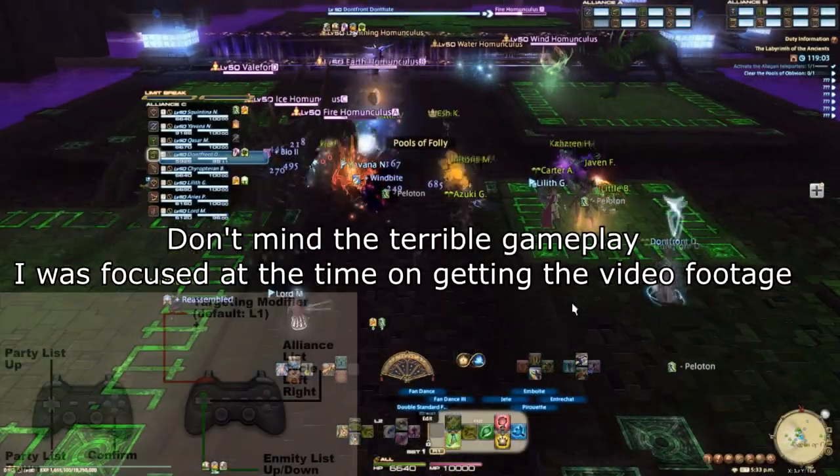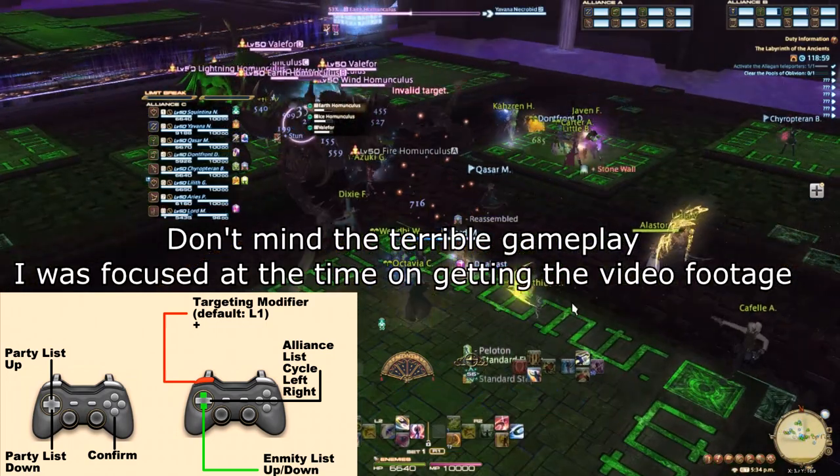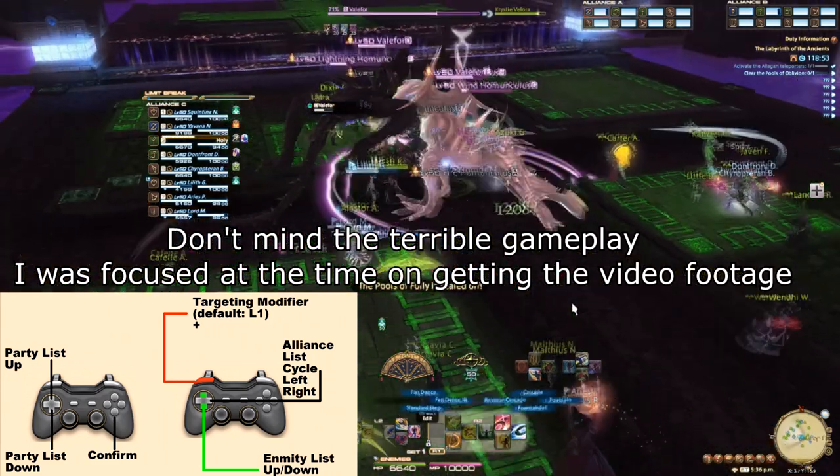For enemies, you can cycle through the enemy list by using the targeting button — L1 by default — and up and down on the d-pad. This is still another cycle, so make use of it.